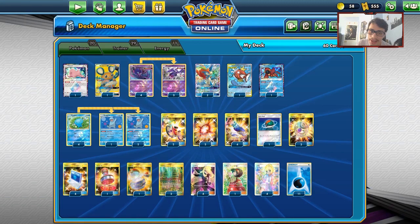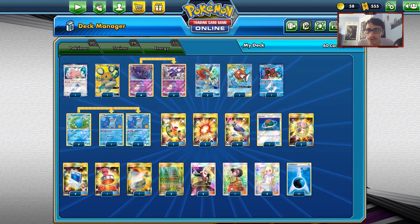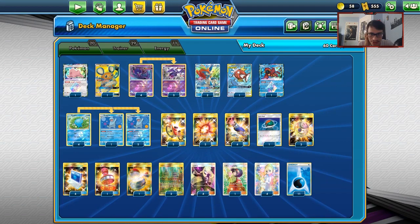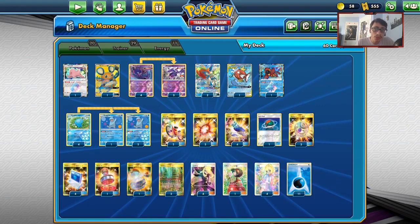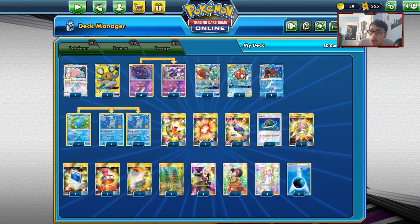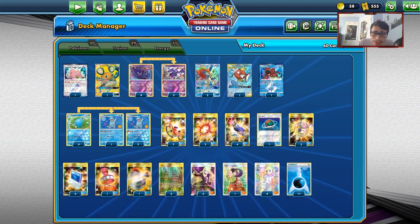We're back to a brand new PTCGO video. Today we're looking at a post-rotation Quagg Nag deck to see if it's any good in the new format. This deck made a bit of a resurgence from the DC Open, so it's possible Quagg Nag is on its way back to being a decent archetype. It was one of the best water decks when fire was dominant, and fire is still very much dominant.